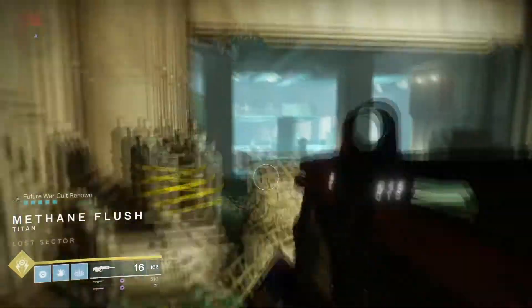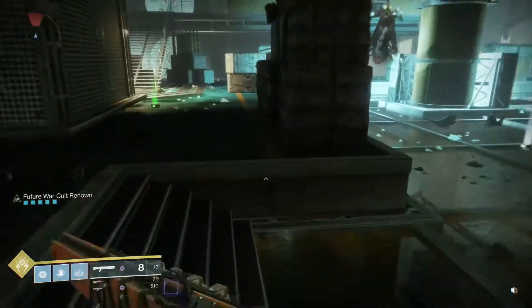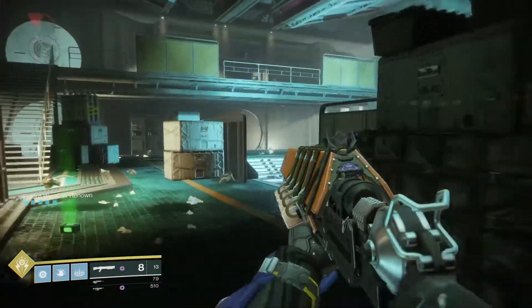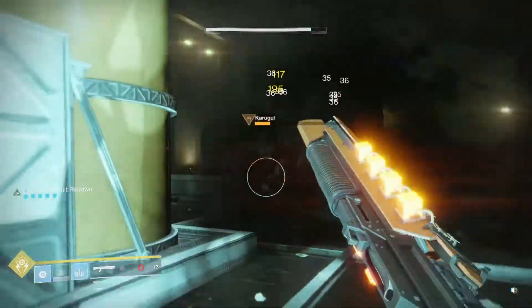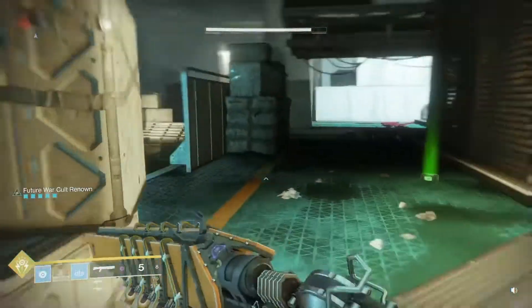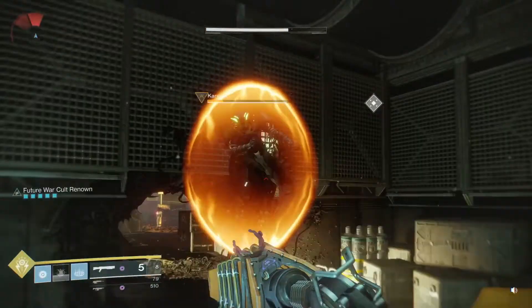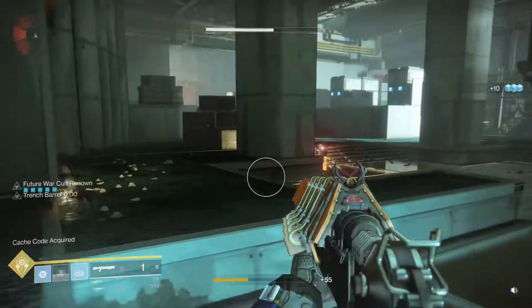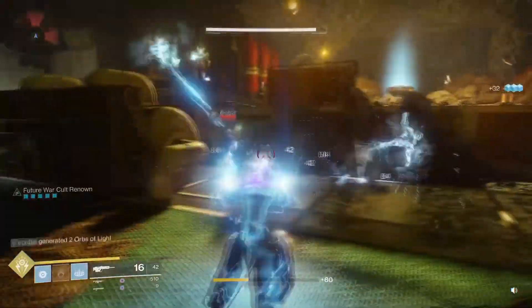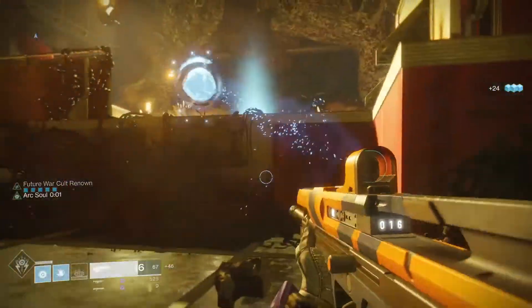Here we go down into what I believe is Methane Flush. It is. There are two shriekers, numerous Titans, and of course the Swipe, which is the main boss. You notice I do the melee and then go at her with a shotgun — didn't quite finish her in one round. This is the Escalation Protocol shotgun by the way. You really need to do a melee before you go for it, but it is a monster once you get it activated. After that, clean out the rest of the ads and collect your loot.